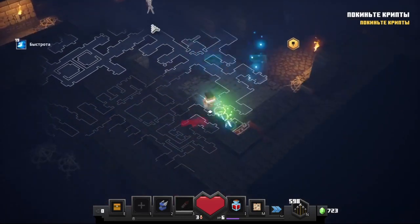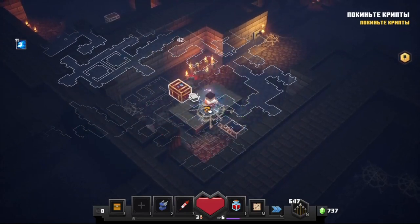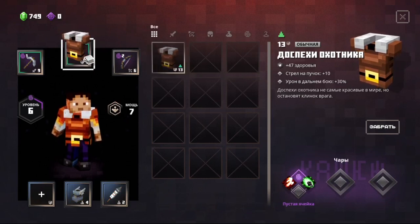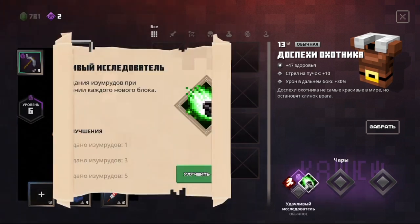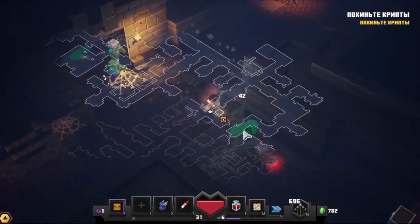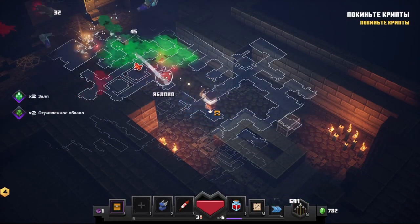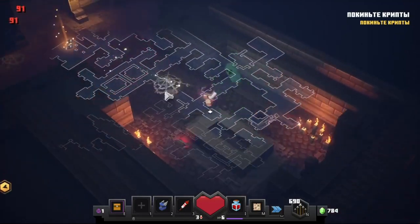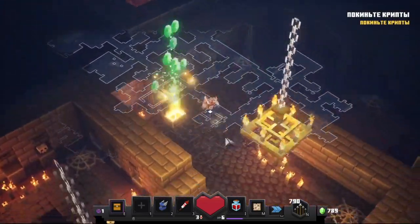Oh, chest — and two chests at once! I got better armor. Old one I sell, and I will enchant on lucky explorer. There are too many creepers. Oh, dynamite — I will blow spider. Cool, beautiful.